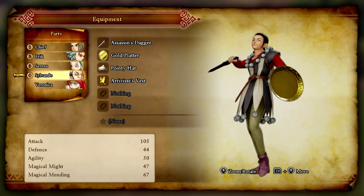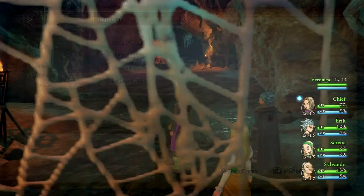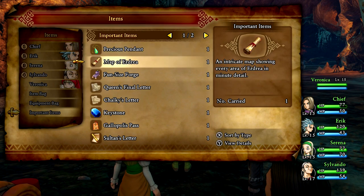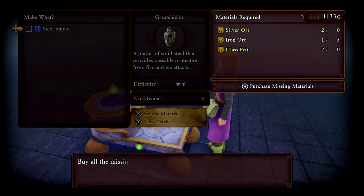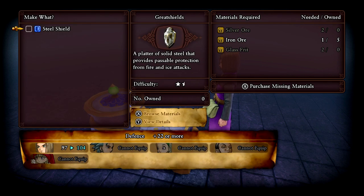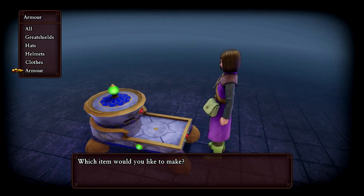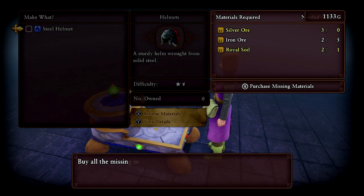Let me check the equipment - everyone has the gold platter and vest, Eric has the steel broadsword, I have a steel broadsword also. We could probably build something good. There's a one-size forge - let's use it. Forge armor: buying all the missing materials for 900 would give a pretty significant boost with full plate armor. I could buy that, but it wouldn't be a huge difference. Too much money. Let's just leave - I think we're good for now.